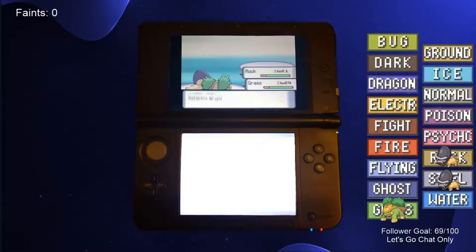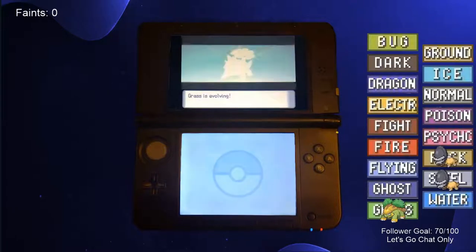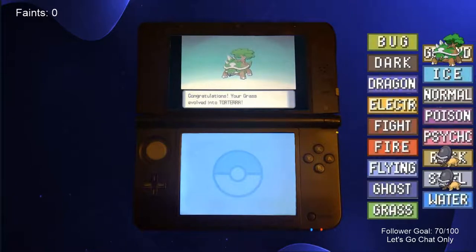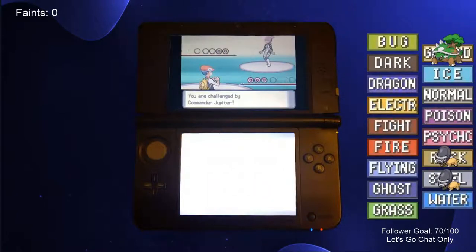We entered the building and defeated the Grunts, then got cold feet and did a bit of grinding. Our starter evolved once more, but this time it gained a new type upon evolution: Ground. I wanted to have a unique Pokemon for each type, so Torterra will only represent the Ground type and not both Grass and Ground. We'll get another Grass type later. We gave it the appropriate nickname and returned to battle Jupiter, who we now beat with ease.